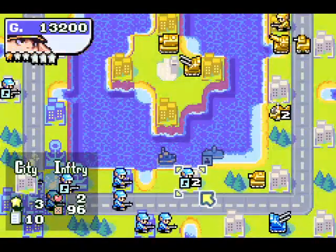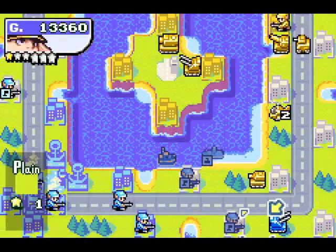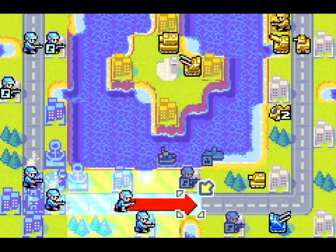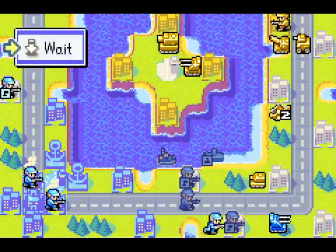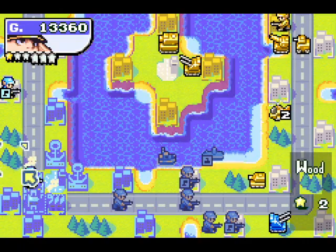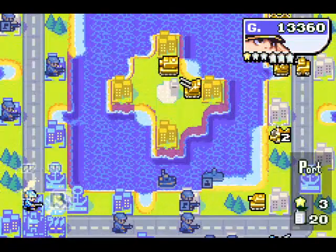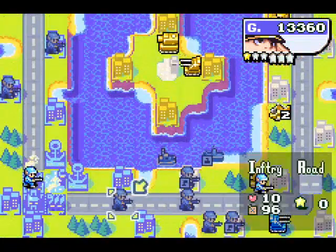So I can destroy the enemy destroyer. That's nice. And the tank is going to be stuck attacking these capturing infantry, which is another AI manipulation you can do. Hopefully it goes for the one by the shoal so that the destroyer can also attack the tank.